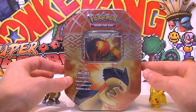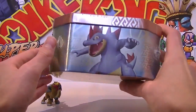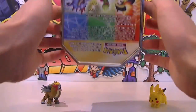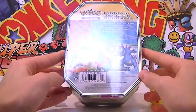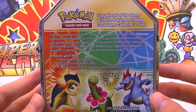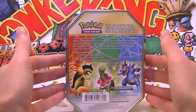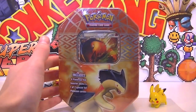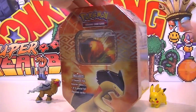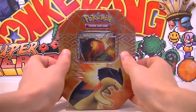You get four booster packs. I'm not sure if that's more or less — you might have got three in the other ones, I can't remember honestly. There's a Feraligatr on the side looking cool, Typhlosion on the other side, and then a Meganium on the back. You've got your starters again and a little paragraph, and it's got the colors blue, red, and green. Without further ado, let's crack into this one. Goal for today: pull a Prime or a half card — that'd be pretty sick. Otherwise just a holo would be nice.